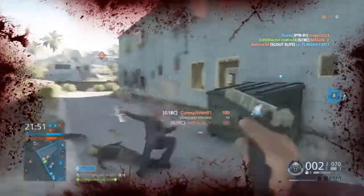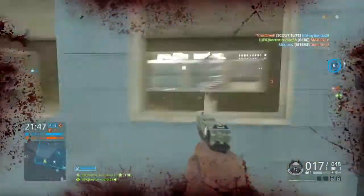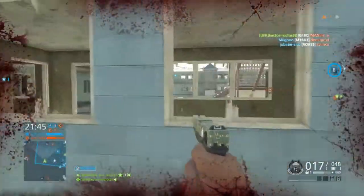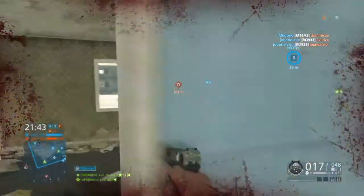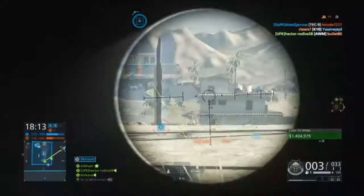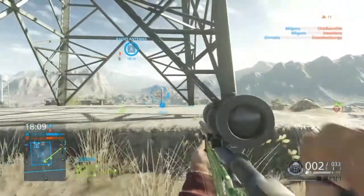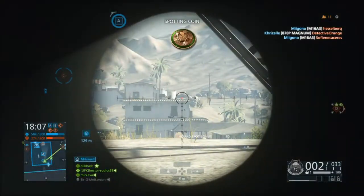Now let's jump into the stats. We all know that snipers one-shot headshot at any range, and two-shot to the body at any range except within about 12 to 20 meters — it's a one-shot to the chest as long as you don't have an armor insert on. The max damage is 100, minimum damage is 59. The drop-off starts at 12.5 meters and ends at 100 meters, so you're going to start two-shotting people after 12 meters.